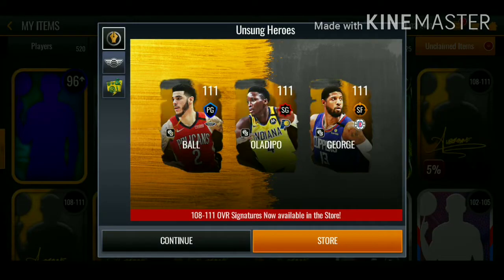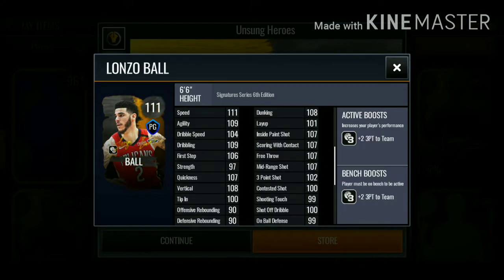Welcome back to another emblem video. Today in the game there are some new signature players - we have 111 overall Lonzo Ball, Victor Oladipo, and Paul George. Let's go over these card stats.